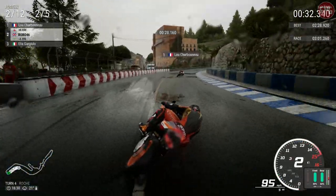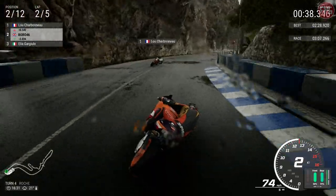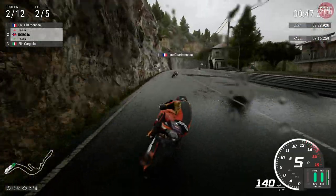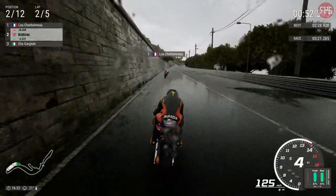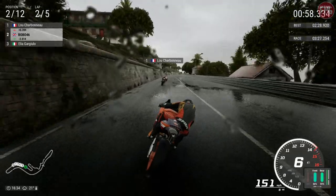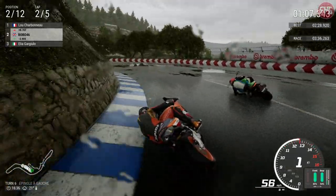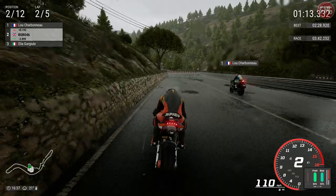Down to turn four. Nearly into the side of the cliff there - that was very close. We are closing back in on the leader. Careful with the wall. We're on lap two of five - we've got five races to do in this category. We're on him. This is where we lost the lead last time, so let's see if we can get back past.